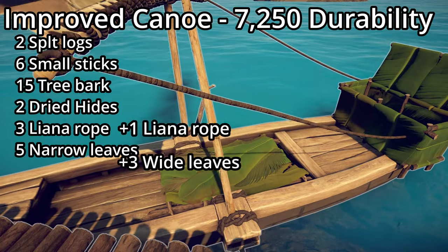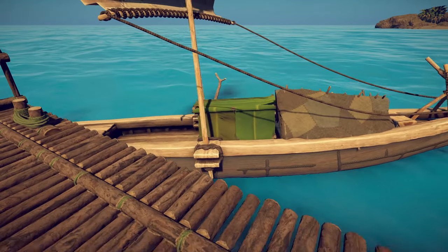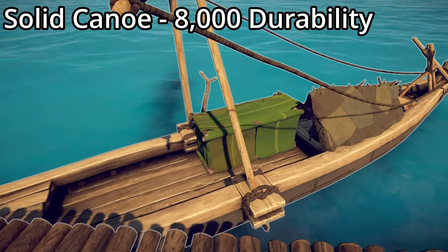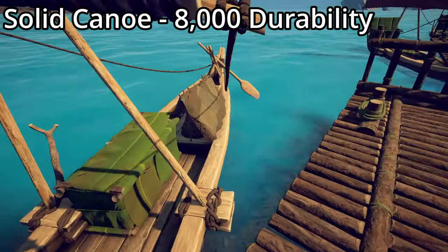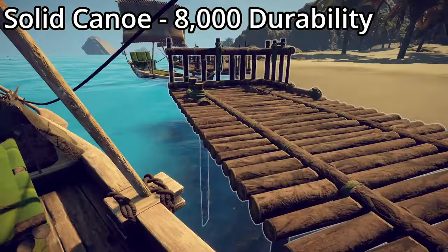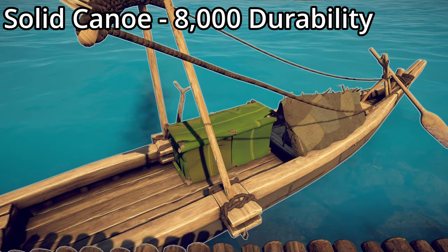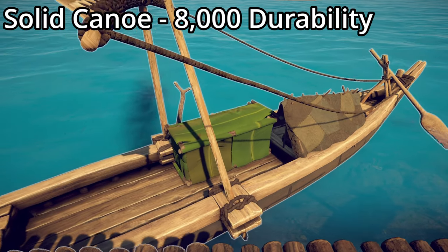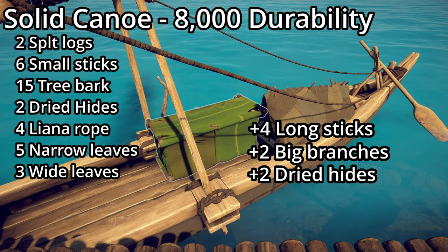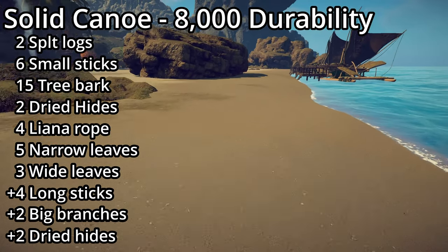The solid canoe has a durability of 8,000 and has the same big box, but it's been moved to make room for a tent on the deck. The tent provides cover from rain, wind, and the elements — so instead of sleeping outside you now have shelter. To make it, you need an additional four long sticks, two big branches, and two dried hides.